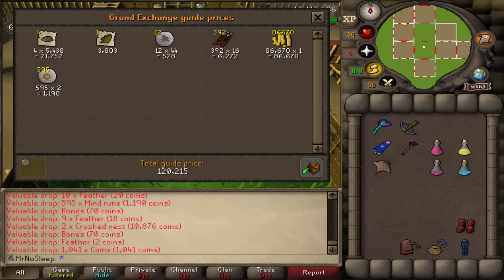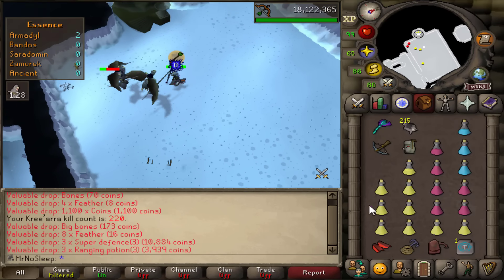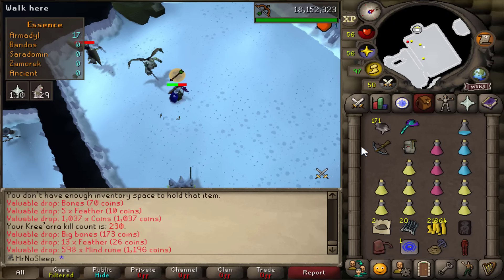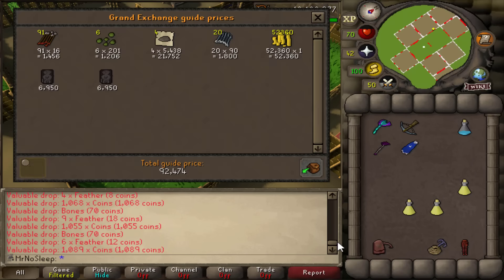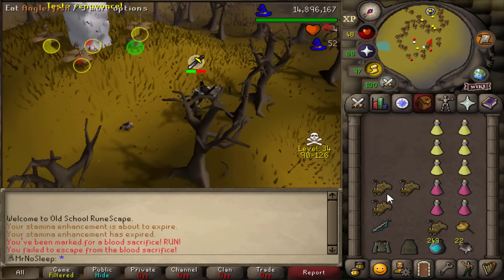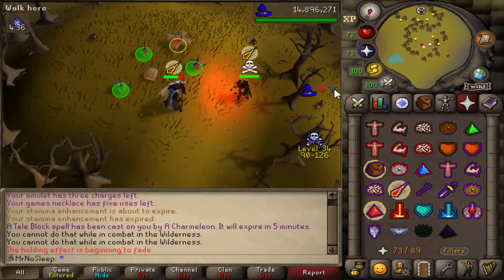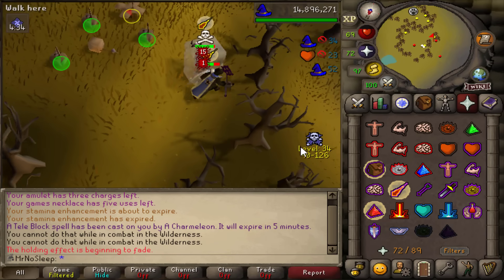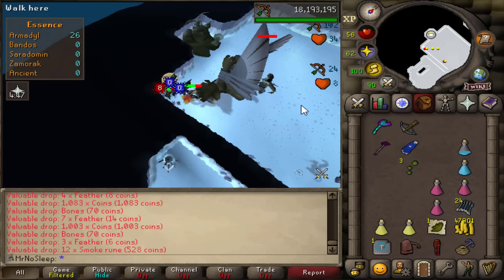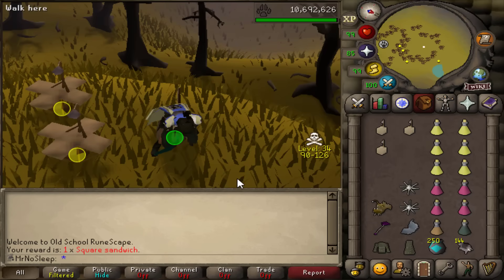After spending all remaining slayer points without getting hellhounds, I went back to Armadyl off-task. Now I get to test out my anguish and ring of suffering - they definitely proved to be a game changer, nearly doubling my kills per trip. Kept getting disturbed while hunting black chins - this must still be a popular PKing hotspot. Reaching 250 KC with some average trips and the occasional return to black chin grinding.